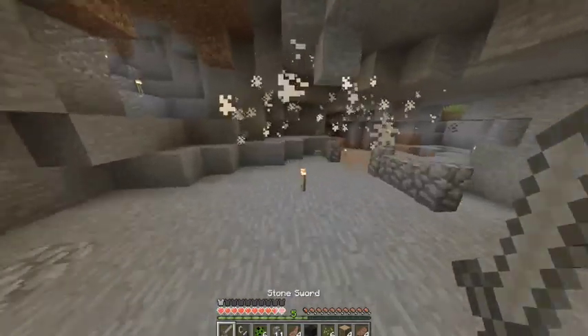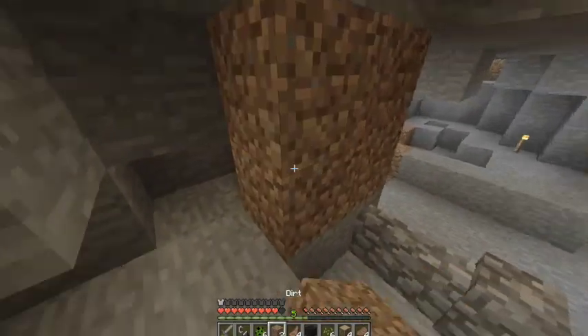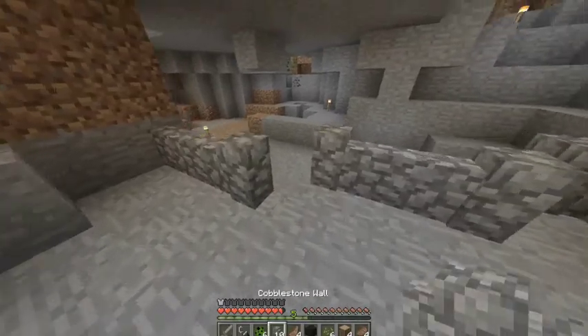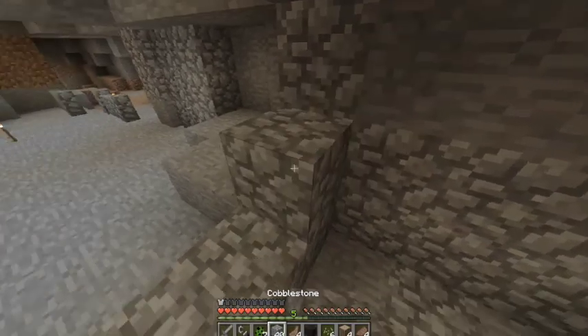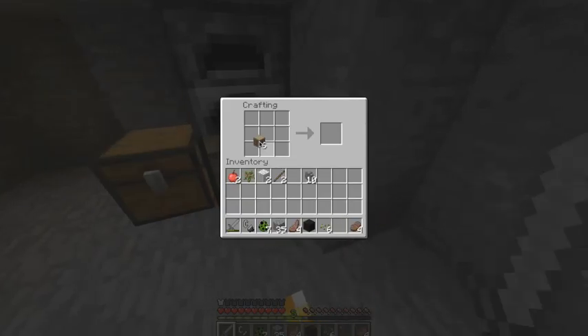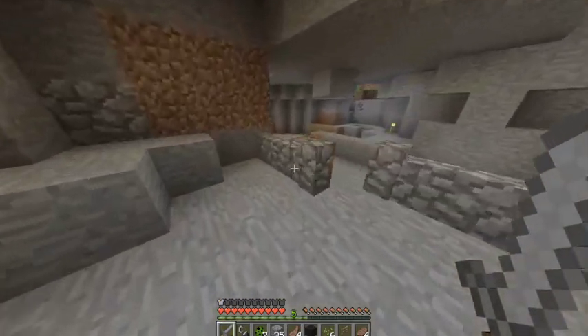Let's get some dirt because dirt is an easy block to gather, so we can just do this — have this here, and mobs can't get through. Our base is looking hideous, I know. I just have a few things to work on. I believe the crafting recipe was this — I messed up the cobblestone walls, shoot.